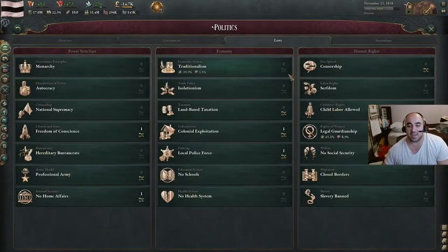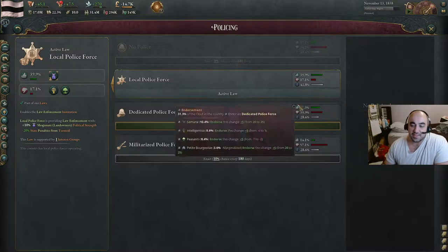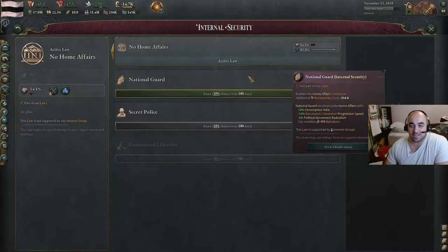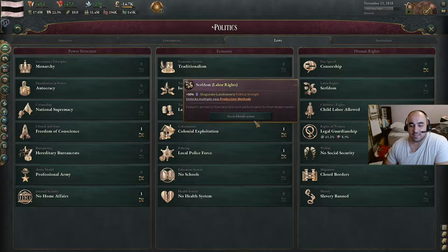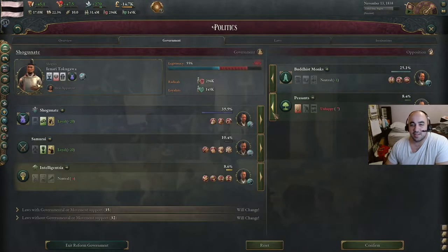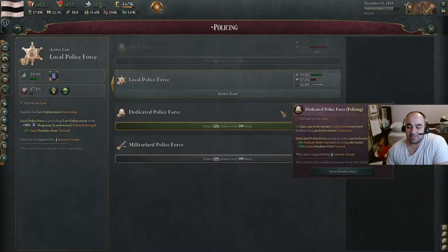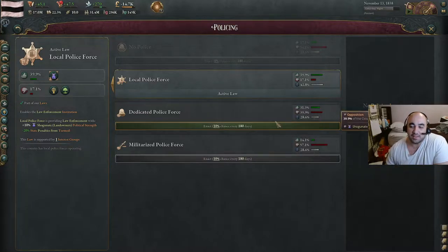Now we need to take another look at laws. Local police force is something we would like to get rid of, because it gives power to the Shogunate. National Guard is kind of okay and easy to pass, but we're not going to work on that right now. Now we have the situation where in order to pass other stuff we want, we're going to need the intelligentsia. If we bring them into government, it's really slow on the law passing. We are going to tentatively try and pass dedicated police force. It's supported by the samurai and the intelligentsia, but we're going to try and pass it with just the samurai. We don't want to put the peasants or petite bourgeoisie in there. If we roll bad events, we will probably just back off of it.